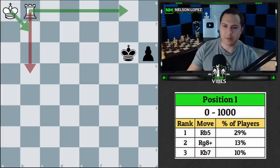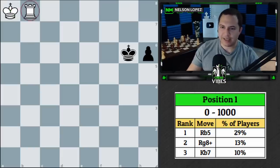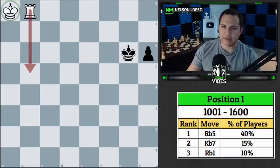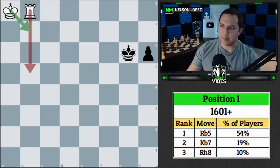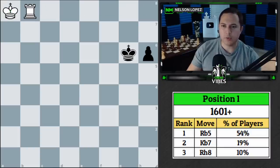From 1000 to 1600, again the top move was rook to b5, the second move was king to b7, and the third was rook to b1. From 1600 and above, rook to b5 was the top move, then king to b7, then rook to h8.